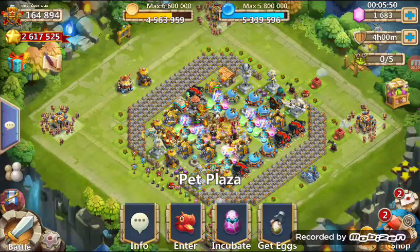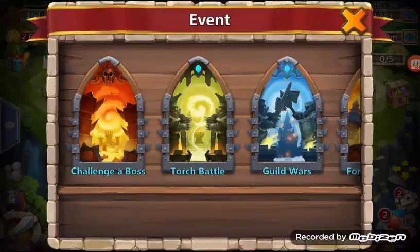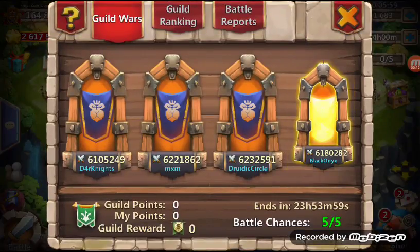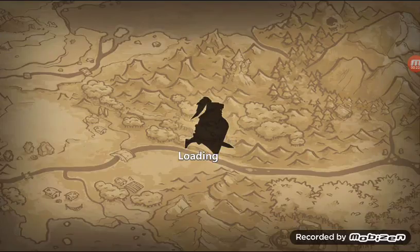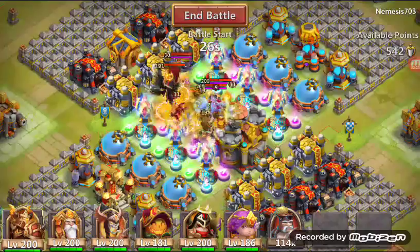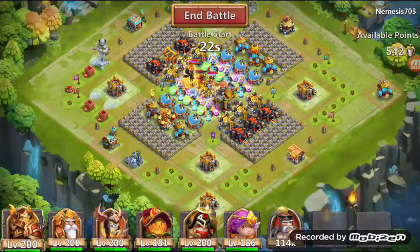Alright, what's going on guys, this is another guild wars and we're gonna go ahead and get started. I've had a chance to look at some of the bases we can attack. The first one is Black Onyx - I think it's 230 might, followed by 227. Pretty standard base, let's see what we can do here.